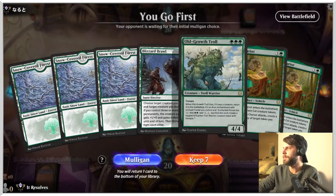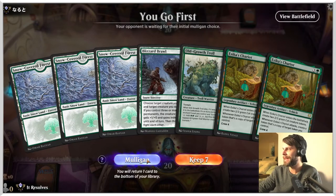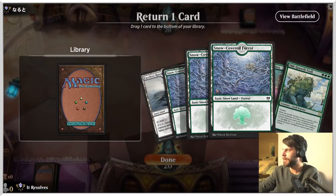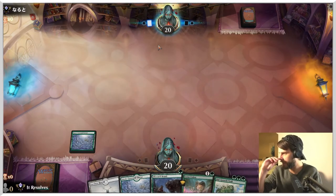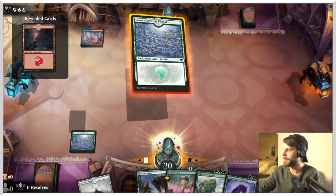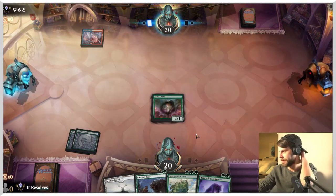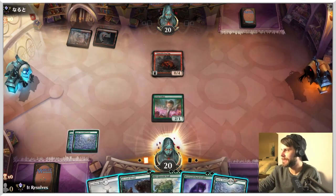Here we are for game number one. This is not a great hand — we've got nothing to do until turn three, so I'm going to mulligan that. This one I like quite a bit more. We've got the Lotus Cobra into the Old Growth Troll, plus Blizzard Brawl — that seems a lot better. I think we can throw a forest back and be okay. We can drop the Lotus Cobra, get the third green to play the Old Growth Troll. I still think the play is going to be the Lotus Cobra. This helps us further the resilience game plan of getting that Old Growth Troll out. Chances are we might eat a burn spell, but it looks like that's not going to be the case.